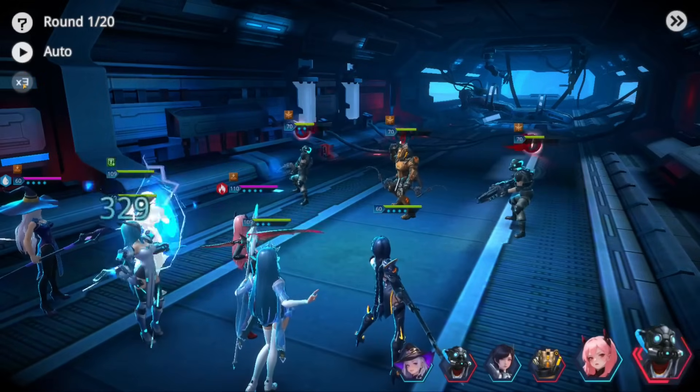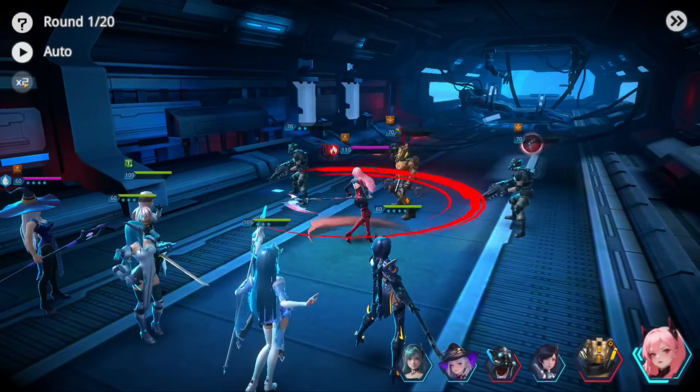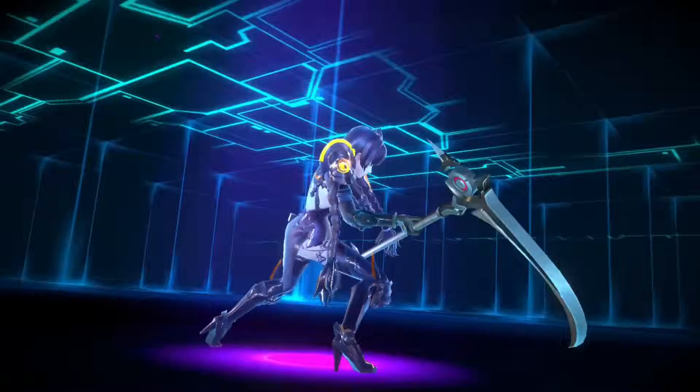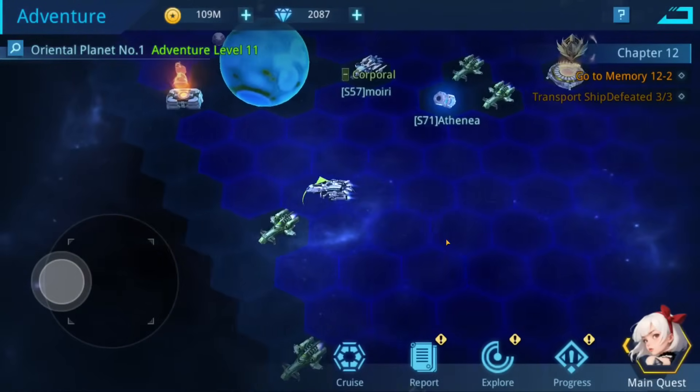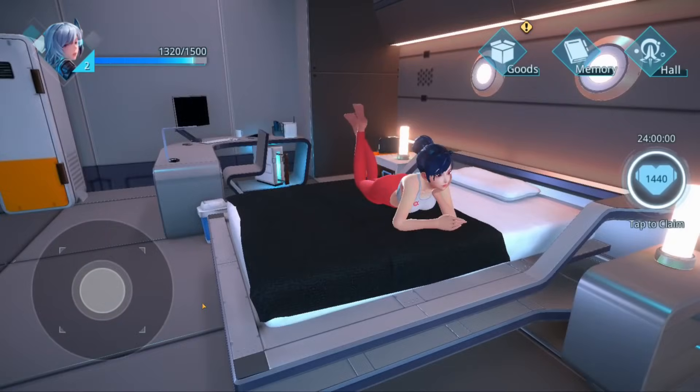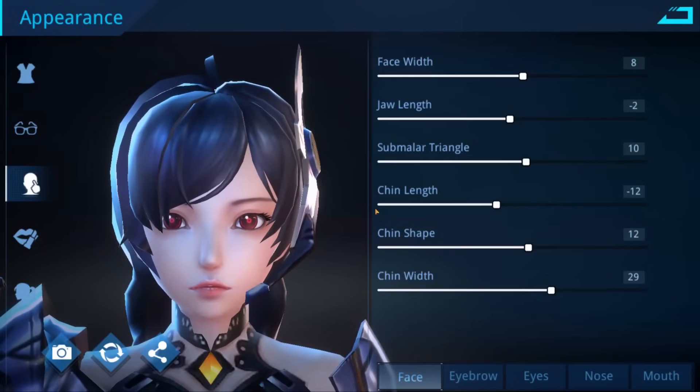Let me tell you about today's sponsor. Angel Legion is a sci-fi Idle RPG similar to Idle Heroes but set in space. You put together a team of angels, combining their abilities into epic combos to explore the galaxy, defeat powerful foes, and when all that fighting is over, you can hang out with your heroes in the cabin to relax and unwind.